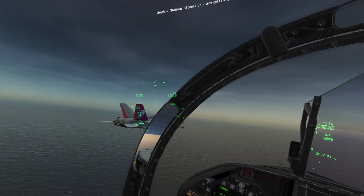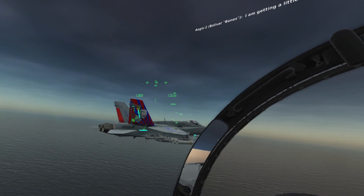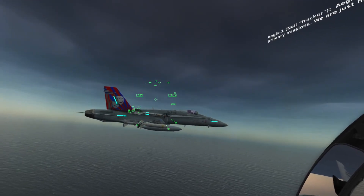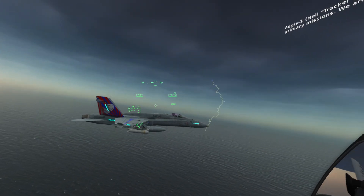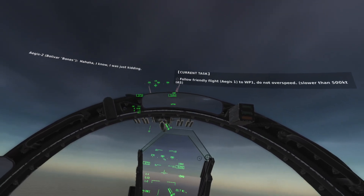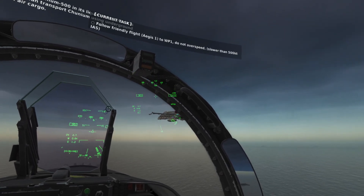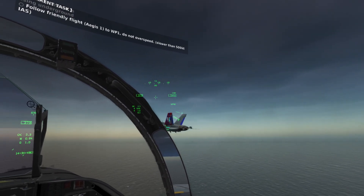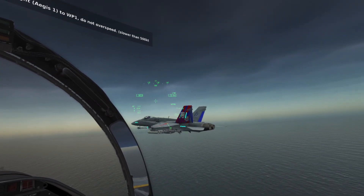Aegis 4, copy. I'm getting a little nervous in such a big operation. Aegis 2: Kingdom of Raphael and Uriel TARDIS Republic will handle the primary missions. We're just here to give an extra hand, so relax. Aegis 4, this prototype machine can stabilize Tranium 500 in its liquid state. Once it's put in mass production and use, Raphael and Uriel can transport Tranium using underground pipelines, which is even safer and much cheaper than air cargo.